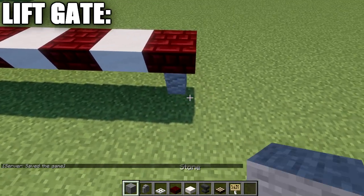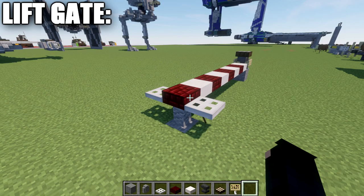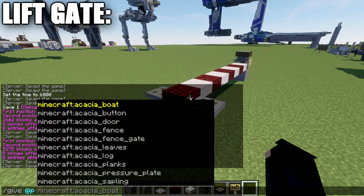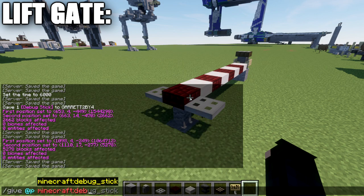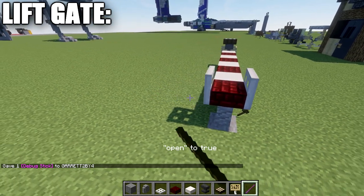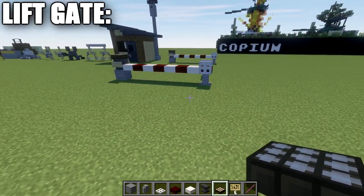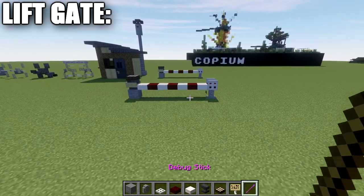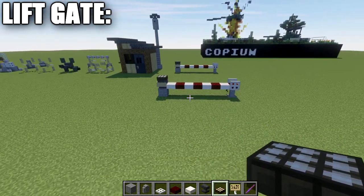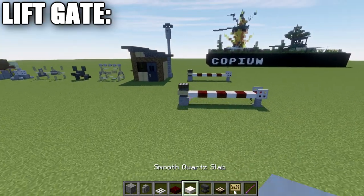Place a quartz slab coming off the anvil, then a red nether brick slab, and alternate this pattern for however long you want. Then place an andesite wall underneath the slab, a stone full block, and iron trapdoors to both sides of the slab. For Java players, use the command /give @p minecraft:debug_stick, then left-click the trapdoors to get 'open false' and right-click to set them. Birchwood trapdoors are an alternative to iron, but iron trapdoors look better. That completes the lift gate — pair it with the guard shack for best results.